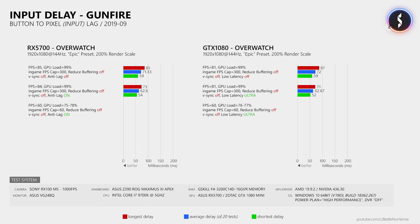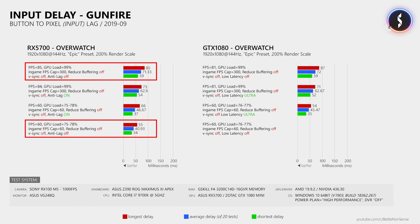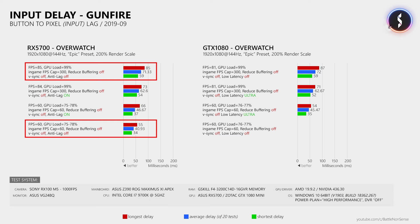Then I wondered what would happen when I kept the frame rate at 60 inside Overwatch. Once I did that, the GPU load dropped to less than 79% on the RX 5700 and the input lag was reduced significantly by 24ms, despite Overwatch now running at 25 frames per second less. The same occurred with the GTX 1080 and Ultra Low Latency enabled. This was strange because both features should only help when the GPU is maxed out. So I disabled Anti-Lag and tested again, which reduced the input lag even further. Compared to the first test I now measured 30ms less input lag — a reduction of 42%.